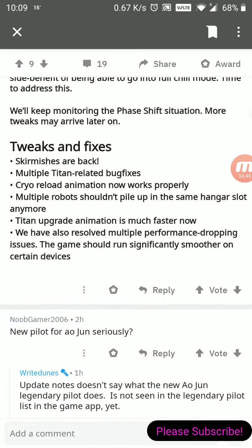Skirmishes are back. Multiple titan-related bugs are being fixed. The cryo reload animation now works properly. Multiple robots shouldn't pile up in the same hangar slot anymore. The titan upgrade animation is much faster now. They've also removed multiple performance-dropping issues, and the game should run significantly smoother on certain devices, so hopefully the lag and crashing will be reduced.